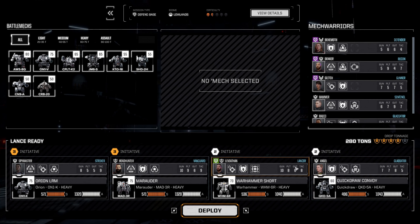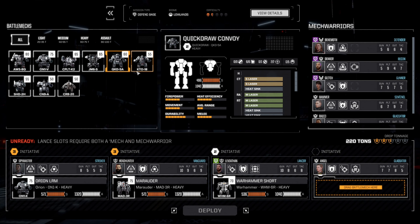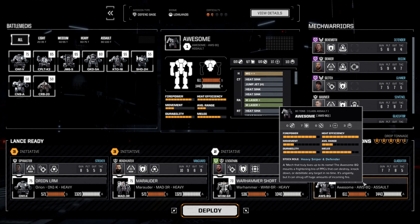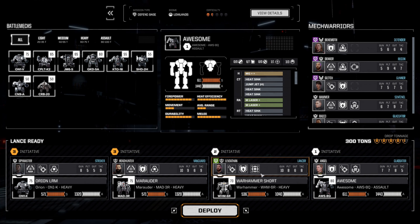The question is do we still want the Quick Draw at 60 tons, or what other options do we have? We do have an Awesome, so since we're defending a base, let's drop the Quick Draw and pull out the heaviest tonnage we have. Angel has the coolant vent which should be good in case we get a little hot with multi-shots and all of that. We'll go with Spy Master, Headhunter, myself, and Angel.